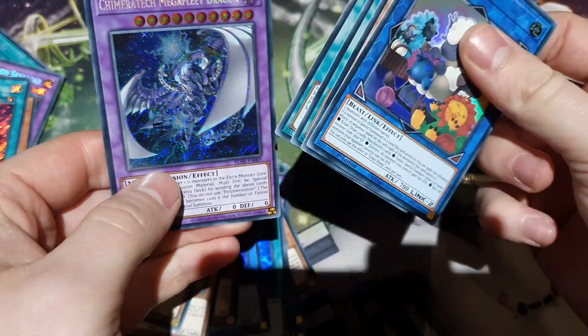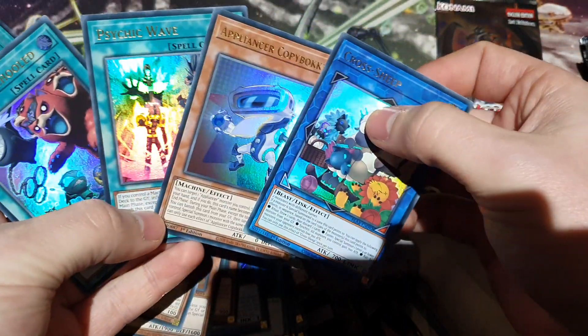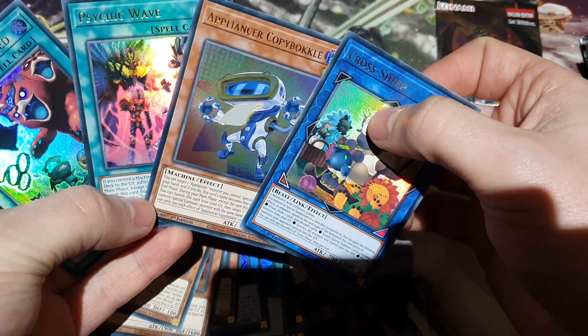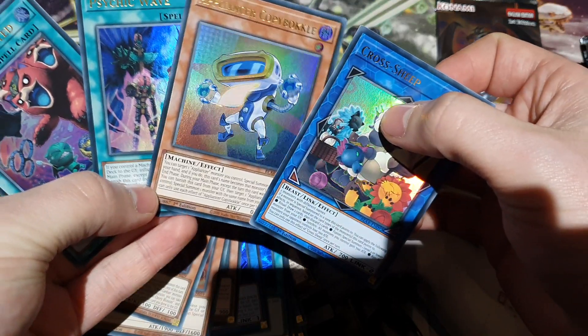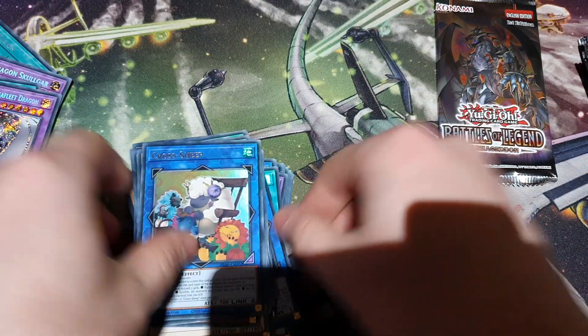Whoops — what have we got there? Chimera Tech Mega Fleet in Secret — that's cool, I already have Ultras though. Median — schooled. Good. Psychic Wave — don't care. Uh, what's that? Copy Bot.